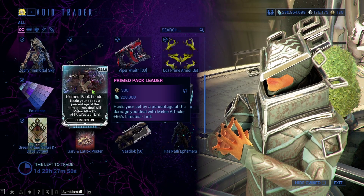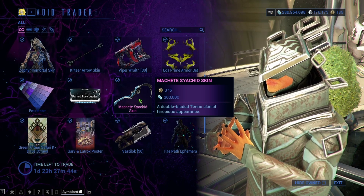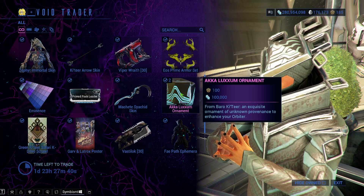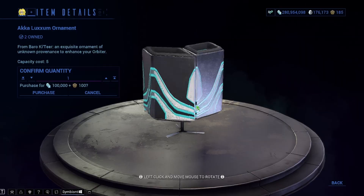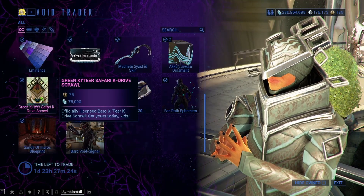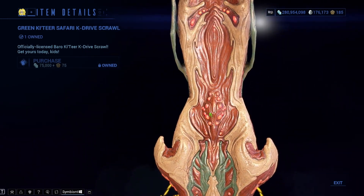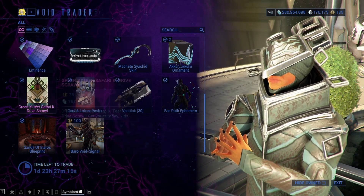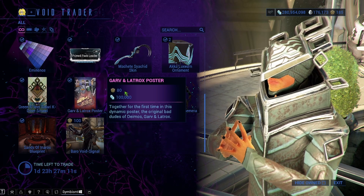Prime Pack Leader — if you don't have this, yes, you should get it. It's just a skin for the machete, so no Mastery Rank out of that. There's a decoration you can hang up in your orbiter, dojo, or wherever you want — it moves. There's also a K-Drive Scrawl that goes on the bottom of your K-Drive. And Grav and Latrox Posters, which are just decorations.